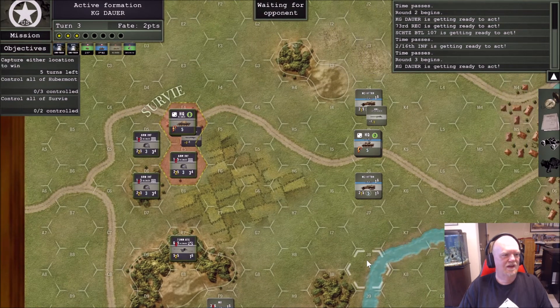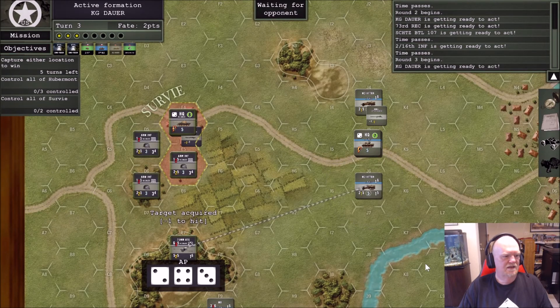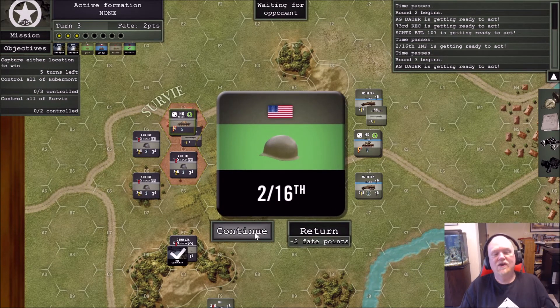Let's see what Kampfgruppe does. He's shooting at the half-track but fortunately misses. That's all he's going to do. Anyway, that is a look at — I'm not going to bore you with the rest of the gameplay — that's a quick look at the new Nations of War Digital done with the Unity engine.